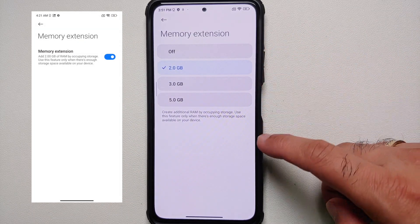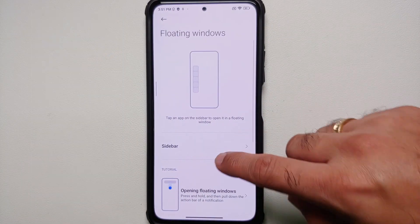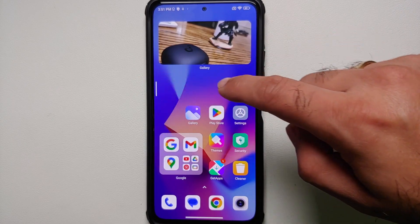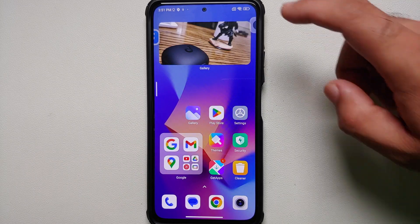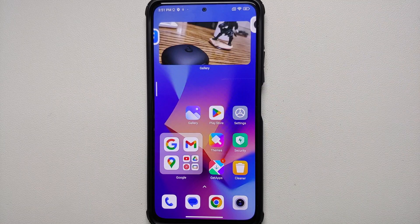If you go into Memory Extension, you can now configure it to Off, 2GB, 3GB, or 5GB — previously you had only one option. Then, talking about floating windows: once you have enabled your sidebar, you can now open two applications in a floating window at the same time. When you do the gesture for going to the home screen, the animation is pretty good and smooth.